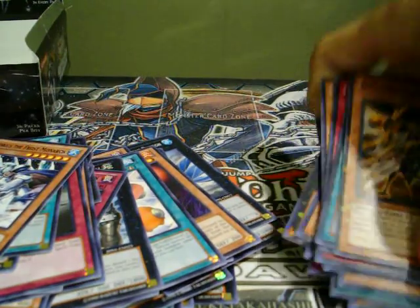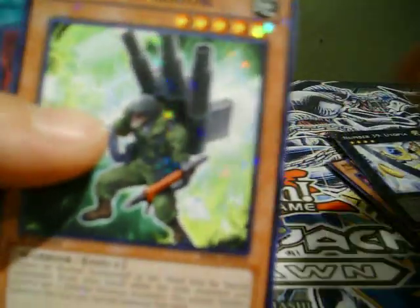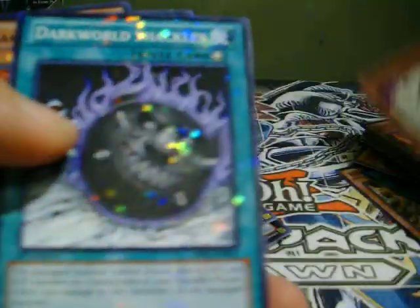Alright guys, quick recap of the Star Foils: Death's Mosquito, Harpy's Feather Duster, Foxfire, Blast with Chain, Premature Burial, Drillroid, Shield Warrior, Morphing Jar, Dark Ruler Ha Des, Helping Robo for Combat, Number 39 Utopia, Backup Warrior, Pot of Duality, Miracle's Wake, Freed the Matchless General, Grave Squirmer, Compulsory Evacuation Device, Offerings to the Doomed, Mad Reloader, Skill Successor, Miracle's Wake, Big Shield Gardna, Liberty at Last, Big Jaws, Twin Sword Martellar, Injection Fairy Lily, Magic Drain, Gem Knight Pearl, Twin Barrel Dragon, Hardened Armed Dragon, Dark World Shackles, Trigodia, and Chiron the Mage.